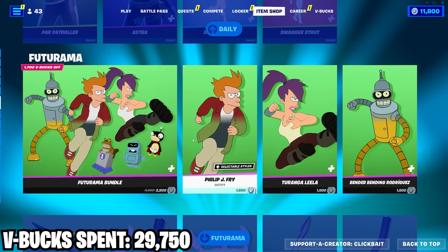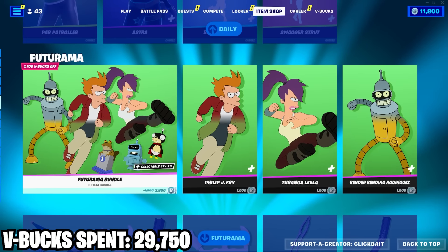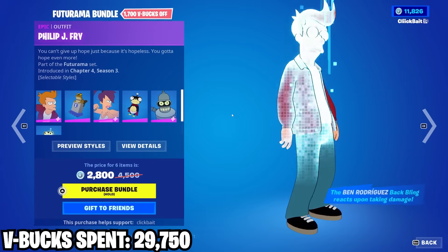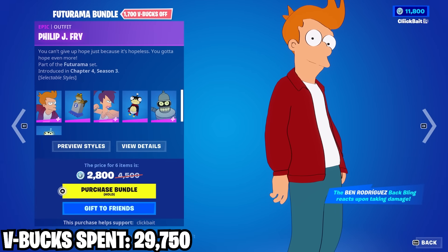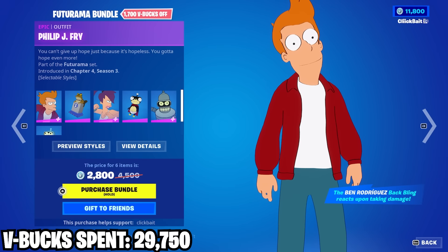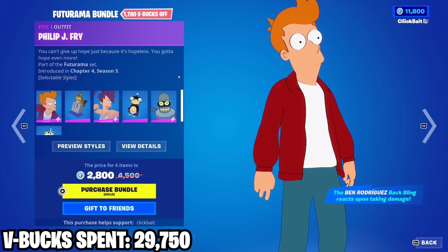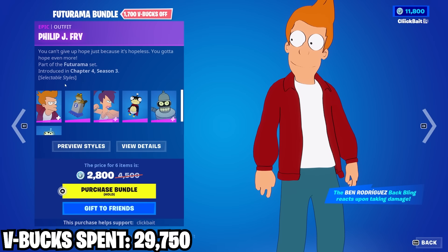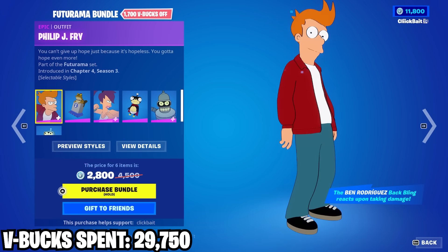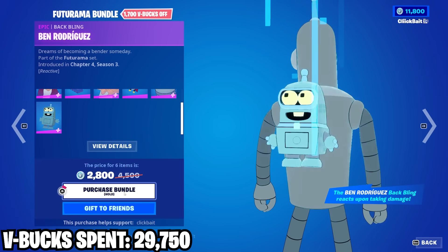Coming down here, we got Futurama stuff. This was really unexpected, but definitely a welcome surprise. We've gotten Rick and Morty and Futurama now — those are two adult cartoons, so my hopes for a Family Guy collab are really starting to go up. I could see it. We just got the main trio here, with edit styles. Really good stuff.